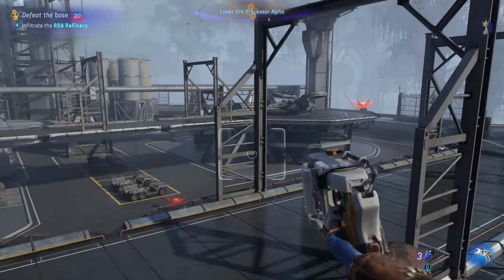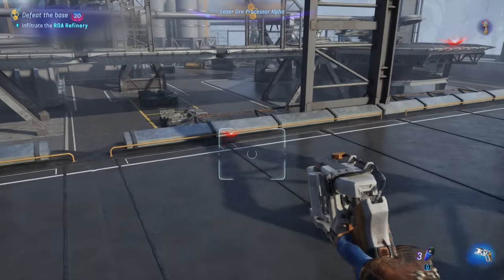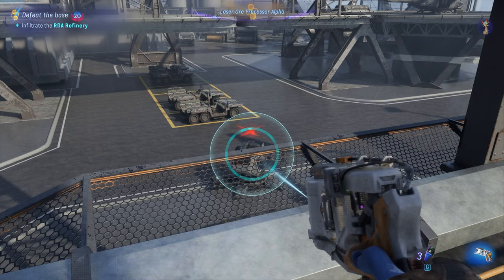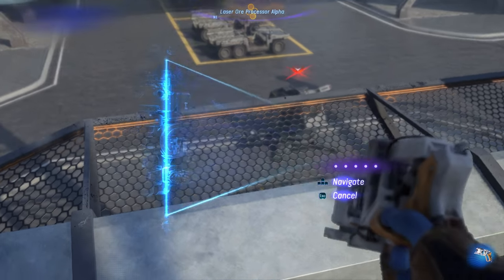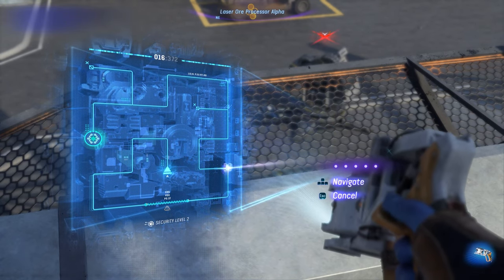If you come across any auto turrets while running to this point, just have your SID ready to go. Sneak up on it — the auto turret pans only so far, so as long as you're not within its view, you can hack it and turn it off with your SID. Just beware that it's temporary — it will turn back on.